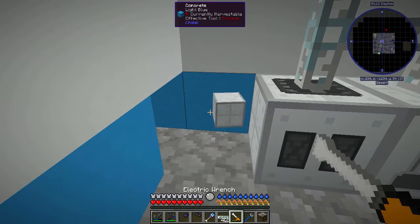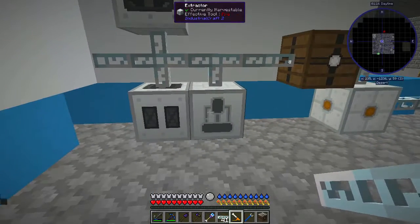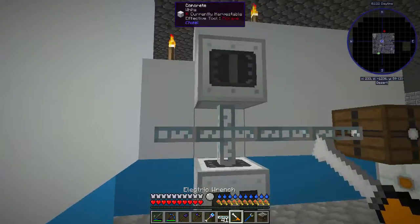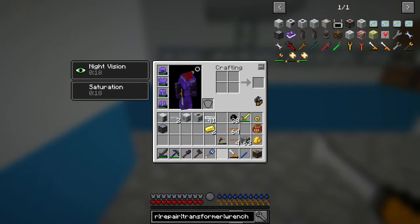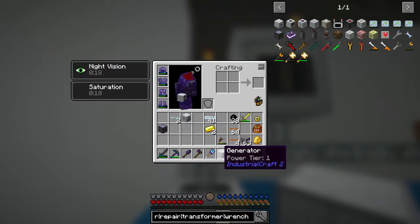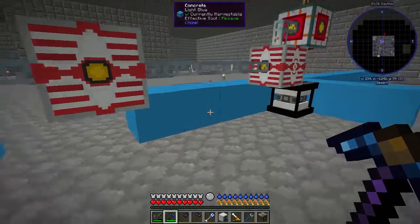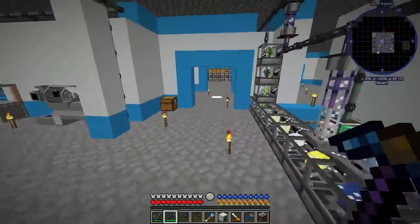We can get rid of this guy as well, which gives us a little bit more room for other machines. So we can move these two, put the mass fab right here, and put all the other stuff we need there - it'll work perfectly. I think we're going to step away from that for the rest of the episode. The electric wrench is really nice to have.